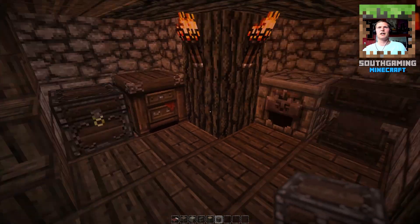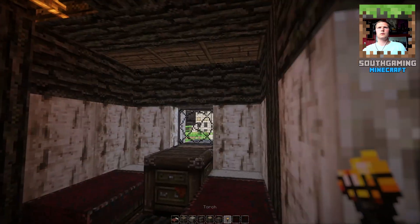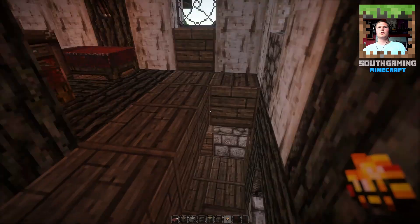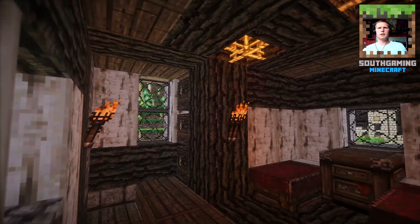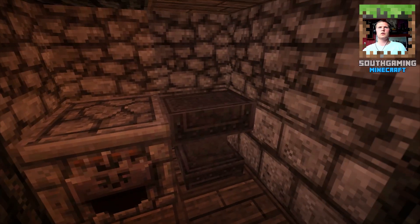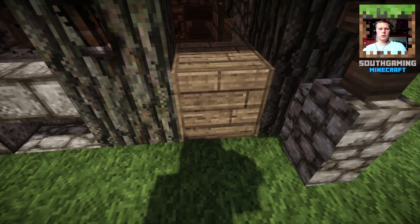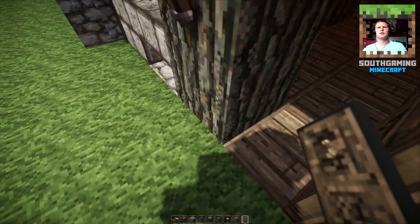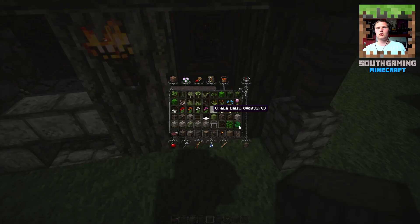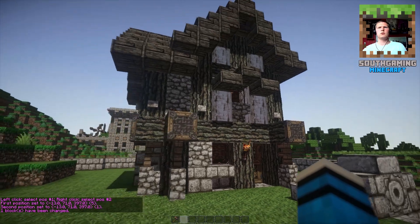Is this light enough? Let's add another torch here and there. So as you can see, this is the top layer - it's quite a nice house. The inside has the essentials: a chest, crafting table, furnace, and an anvil, so you can do whatever you like. Let's make sure there's no exposed dirt here - let's change this to cobblestone. There we go, yes, I do like it better.